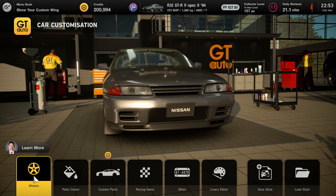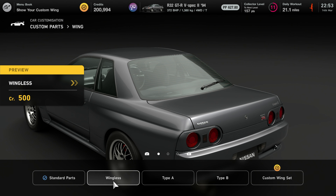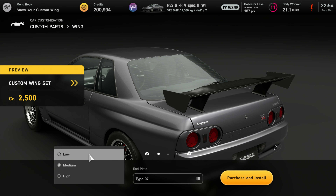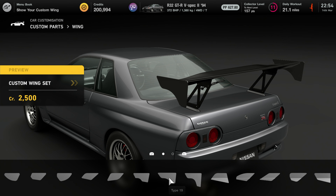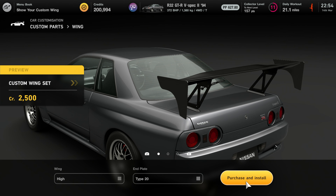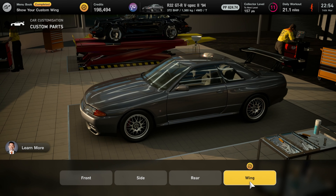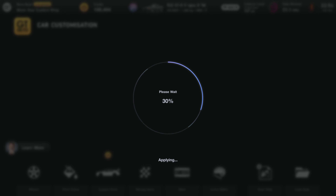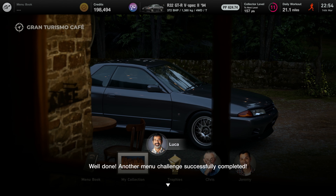Sorry about that folks — it seemed like there was a police helicopter or something. We want to go into custom parts, and a wing. We can go wingless, Type A, Type B, or custom wingset. We can have a high wing or a low wing — I quite like the high wing. What end plates do we want? This is awesome, there's a lot of nice little features in there. That looks quite spicy — I like that. Purchase and install. There you go, looking good. We have completed that, so now we need to go and show our custom wing to Luca. Another menu challenge successfully completed.